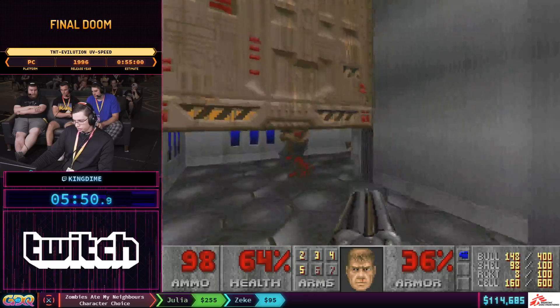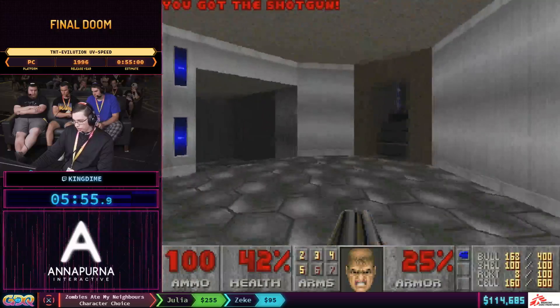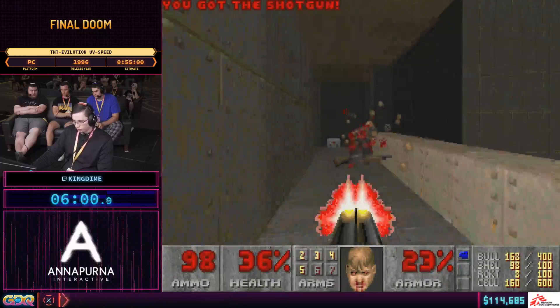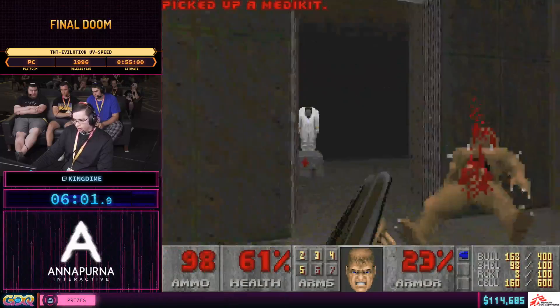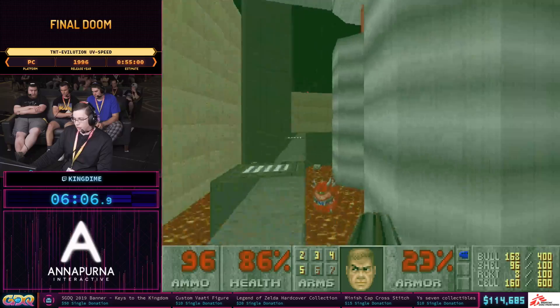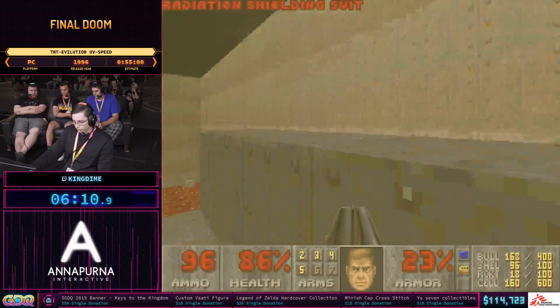You can't dodge hitscanners, but there are a lot of random elements we're dealing with too. Shotgunners can do between 9 and 45 damage with a blast, Chaingunners between 5 and 15. All of these numbers are in intervals — so they can do 5, or 10, or 15, for example.